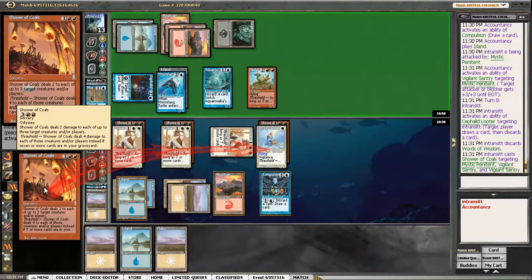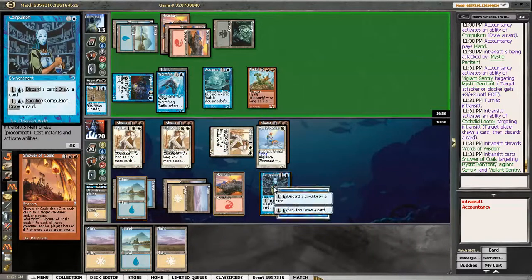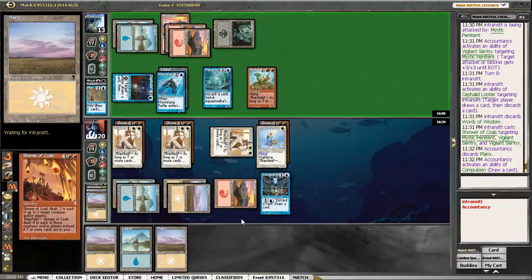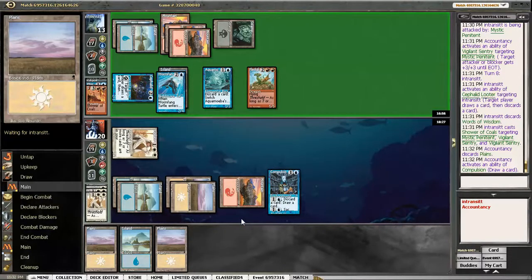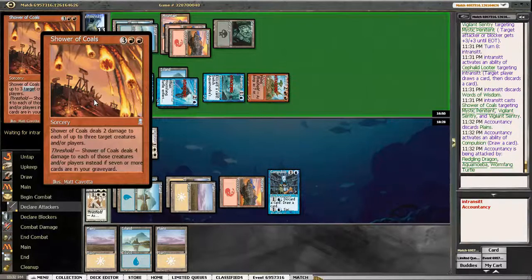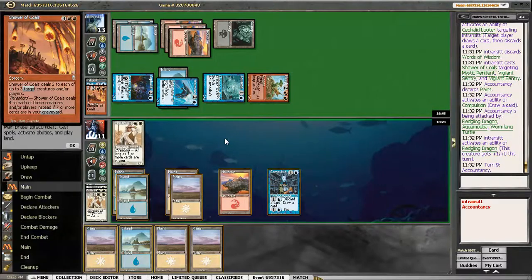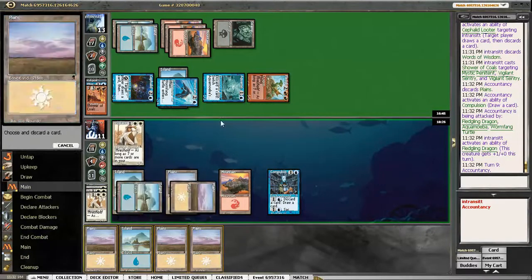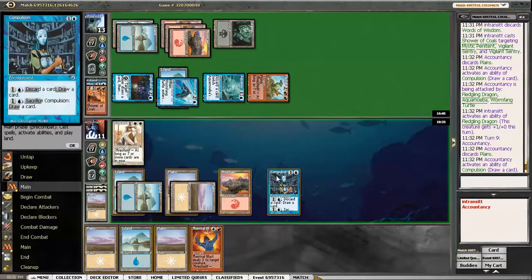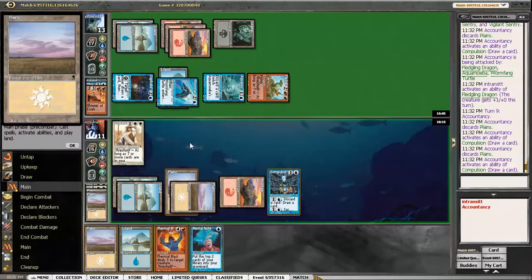That card is horrible — go away. That's really bad. This card is disgustingly good — this is easily a first pick in almost every format. The card's insane, just kills three things. How do I beat that? How do I actually beat that? Just need to find something.